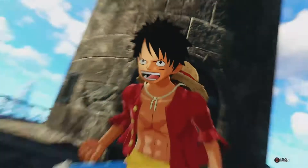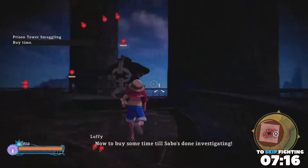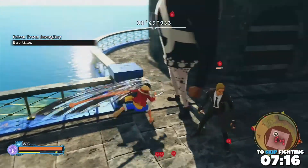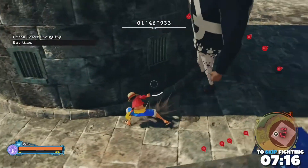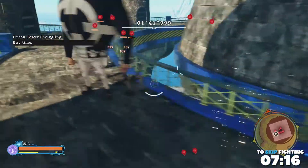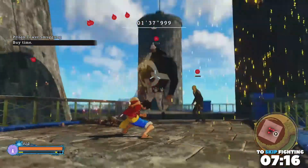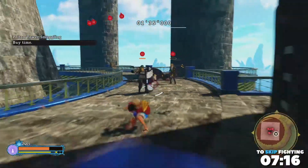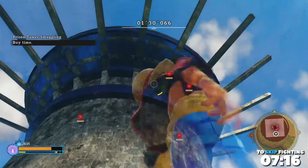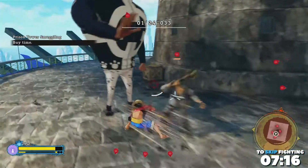Now it is time to start our second and final fight for this side mission. All you need to do is survive for two minutes again. I'd recommend focusing on the pacifistas whenever they pop up — build up your tension gauge on the easier enemies around the pacifista, then use your special attacks to take them out. The Eagle Storm fully upgraded was able to take out these pacifistas in one use. If you can clear out the top floor, that is a pretty good spot to hold out for the entire two minutes, as the spawn rate up there doesn't seem to be too high.